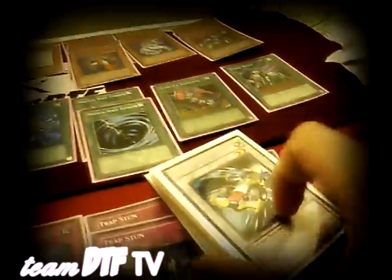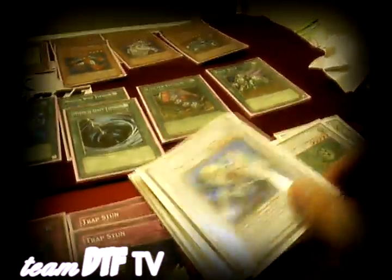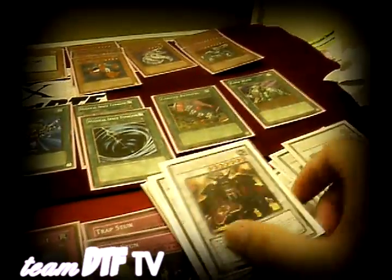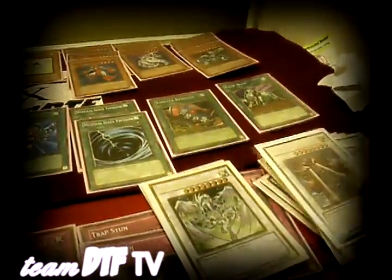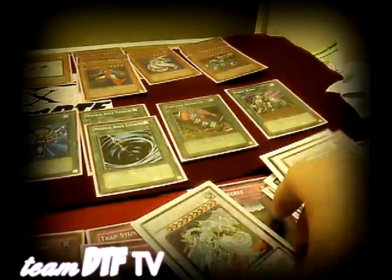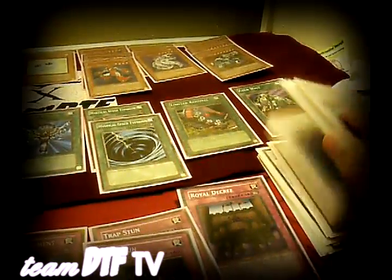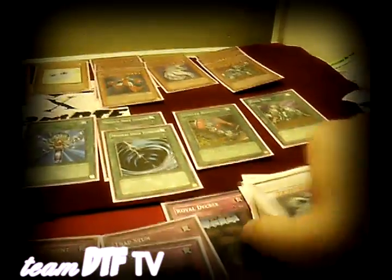For the extra deck synchros: you run two Formulas, Armory Arm, Chimeratech, Catastor, Magical Android, Goyo, Brionac, Arcanite, Black Rose, two Bureido, three Bureido — one Stardust, one Scrap Dragon, one Catapult Zone, one Shooting Star Dragon. If you don't need all of the monsters, you can swap them, but these are the 19 I chose as best for the deck.